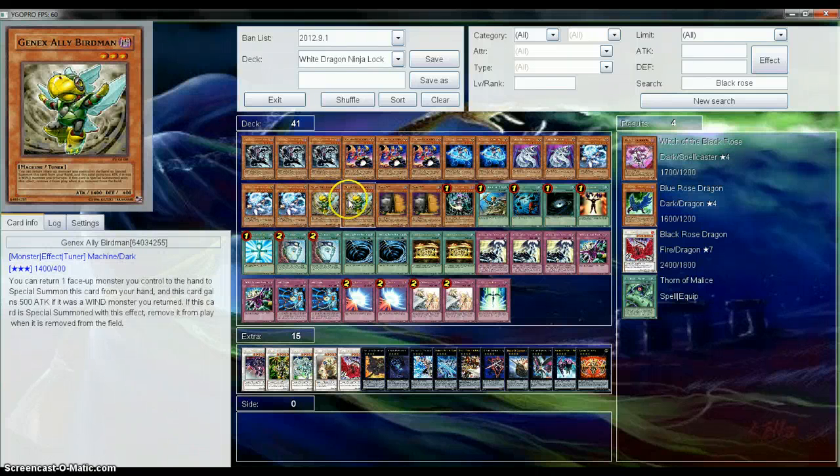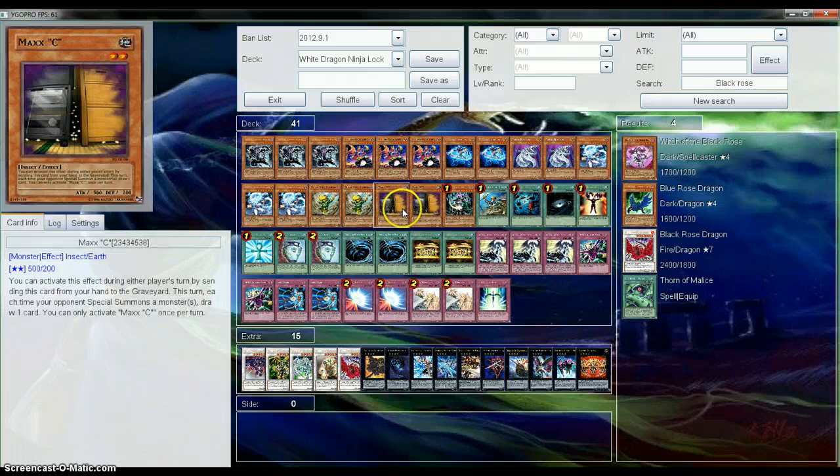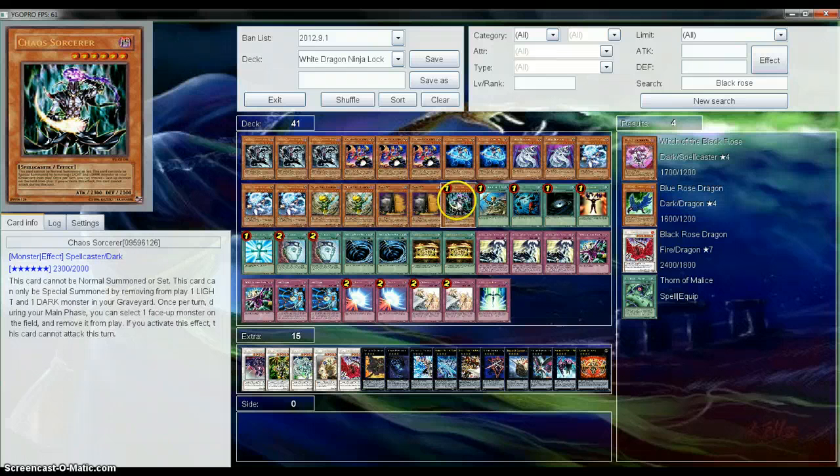We have two Birdmans, just in case something gets Veilered or whatever — we bounce it back and summon it. We have two Maxi and a Chaos Sorcerer to go with the Chaos theme. I do like Black Luster Soldier over Chaos Sorcerer, but Black Luster Soldier always becomes a dead draw in my hand first turn. But Chaos Sorcerer is pretty much my backup card — I always get him when I need him.